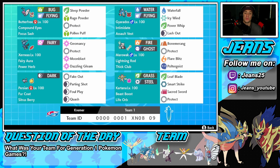The bottom left corner is one of the support mons for the team — that is Alolan Persian, one we never see on the ranked ladder, so this is going to be fun. Fur Coat ability, Sitrus Berry as its item, with Fake Out, Parting Shot, Foul Play, and Quash — which makes the opposing Pokemon go last in its turn. I love this moveset; it's going to be fun to use especially with Quash. Hopefully we can test it out and grab some wins.